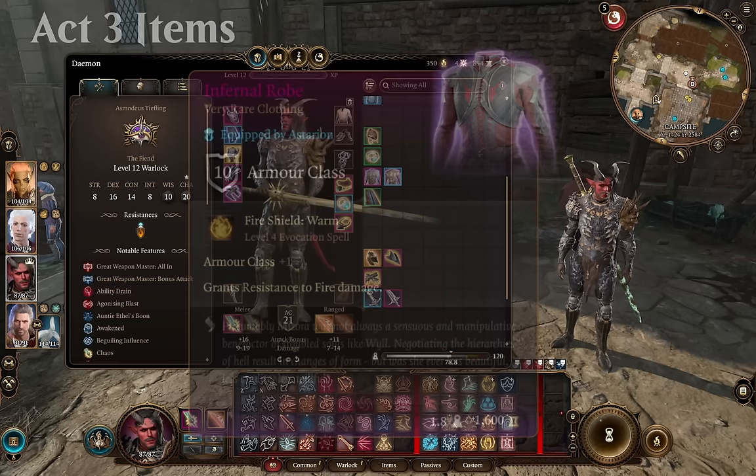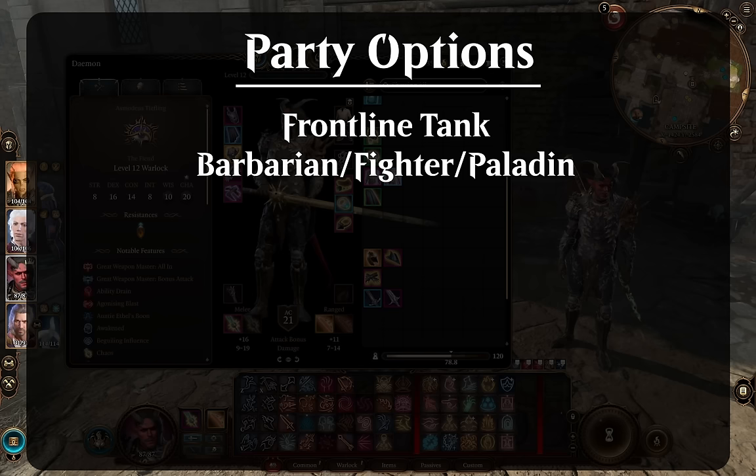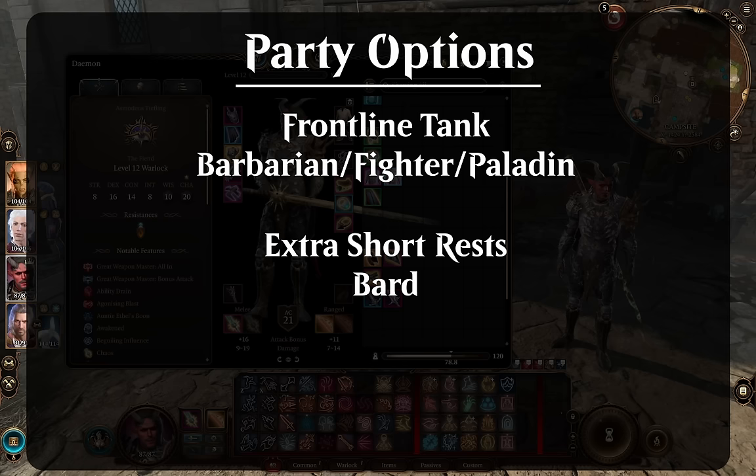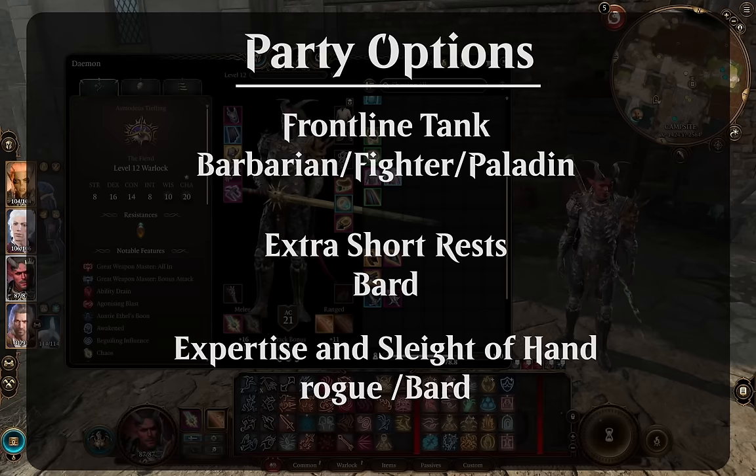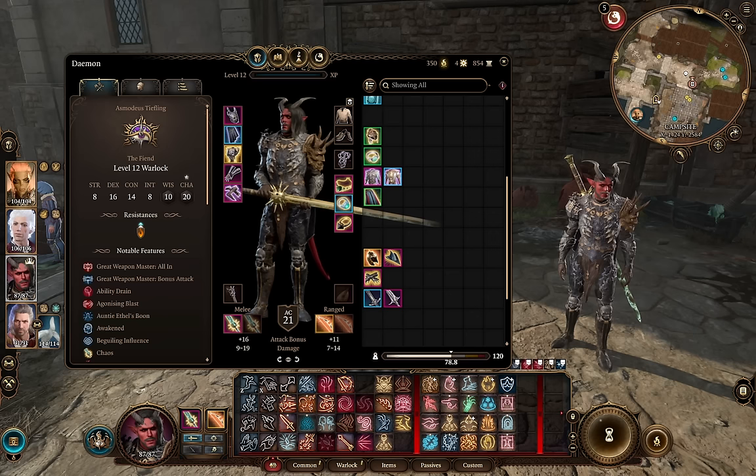For team composition — the versatility of this character means you can fit it into almost any party. This kind of Warlock specifically wants a second frontline fighter to help draw aggro, especially something like a Battlemaster that can knock enemies prone, giving the Pact of the Blade Warlock extra hit chance. Bards are also excellent in a party with Warlocks since the extra short rest refreshes all of their abilities. You probably want someone else with expertise in Sleight of Hand for stronger lockpicking. They're great in a Darkness build because of Devil's Sight, get Cone of Cold for wet builds, and can make use of Ring of the Mystic Scoundrel with Hold Person, Hold Monster, Command, and Banishment. It's just overall a really fun and thematic class.